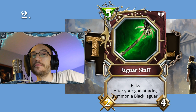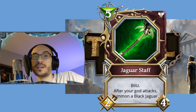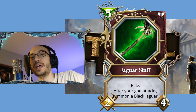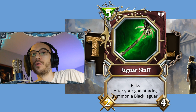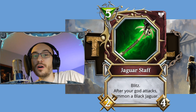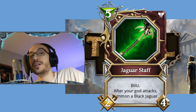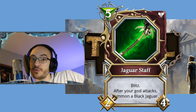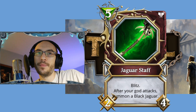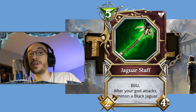Coming in at number two, we have another busted Nature card: a five-cost Relic, the 2/4 Jaguar Staff. It's got Blitz. After your god attacks, summon a Black Jaguar — that's a 3/3 with one Regen. You get to do that four times for 12/12 worth of stats with four Regen. You also get to hit with the Relic for two, four times, making eight damage — all for the low price of only five mana.